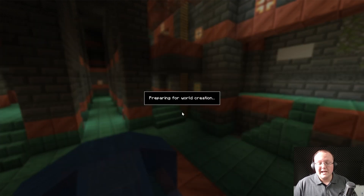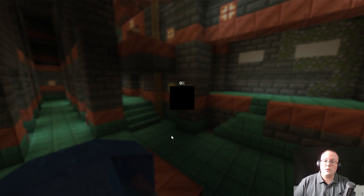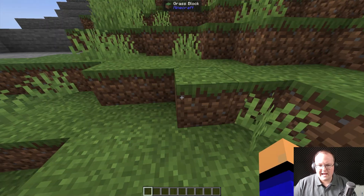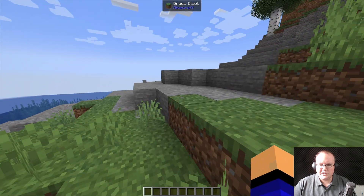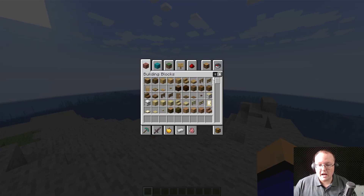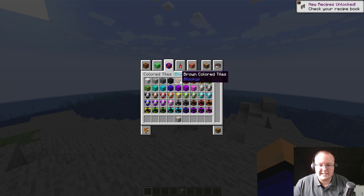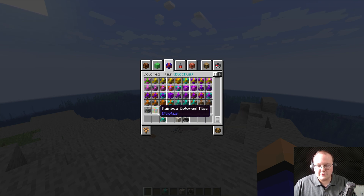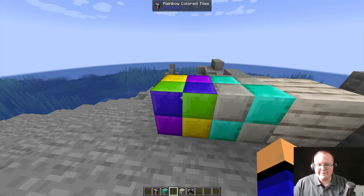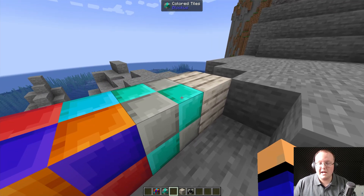Let's go ahead and launch up a brand new single-player world — we'll name this Fabric 1.21 Mods, make it Creative, and launch in. Instantly we can see the Jade mod working — 'Here's What You're Looking At' showing Grass, Grass Blocks, Stone. Great for mods when you encounter an unknown block. Speaking of blocks, we have Blockus as well — all the different Blockus stuff, it adds in so much. The rainbow-colored tiles, white oak planks — it all just works. Block Us stuff with the Jade mod — there you have it.